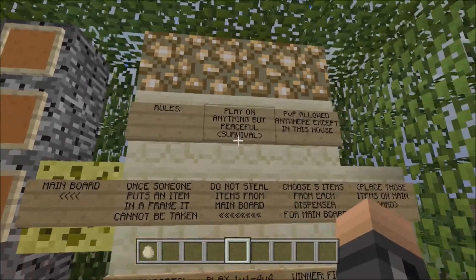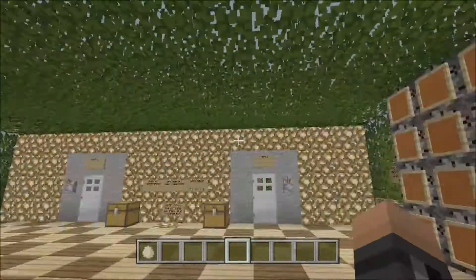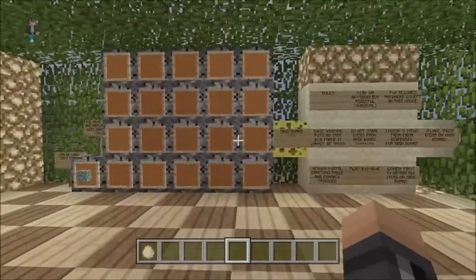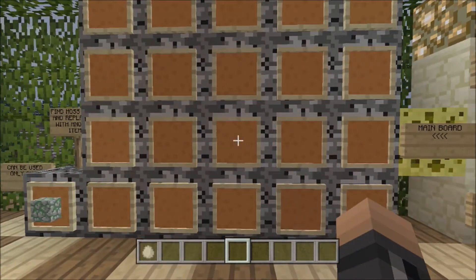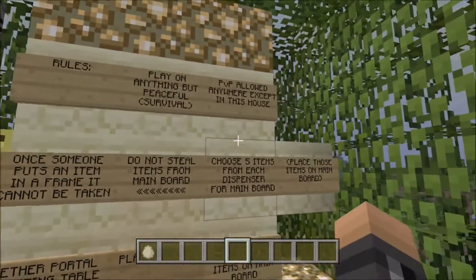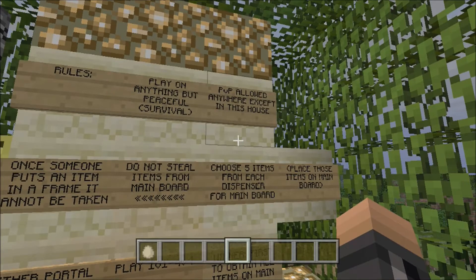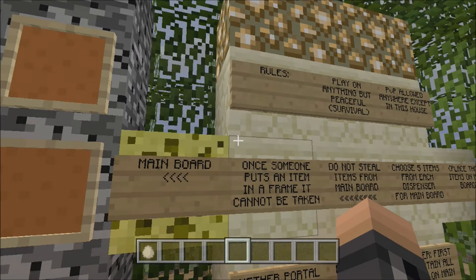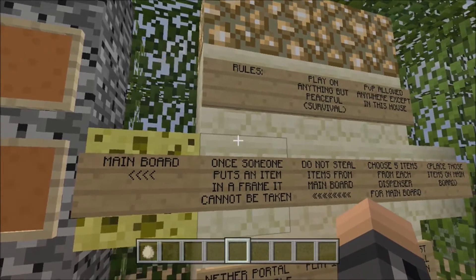Let's go over the rules. Play it on anything but peaceful, obviously. I know in this last dispenser there is zombie flesh. So if you're playing peaceful and zombie flesh is one of your items, you're not going to get it. So don't play in peaceful. I would recommend playing on normal or hard because that would be more fun. That's my preference — if you want to play on easy, whatever.